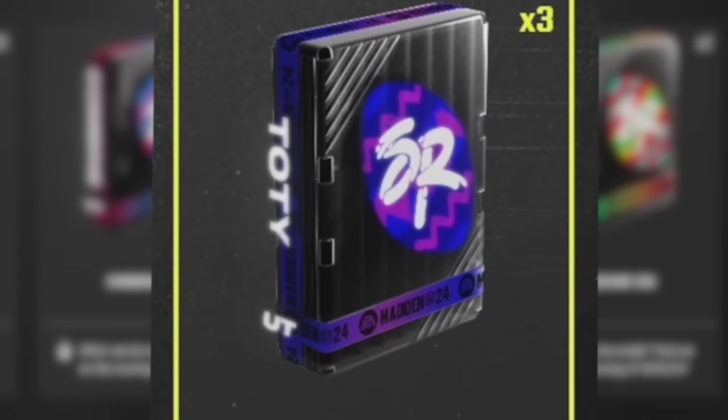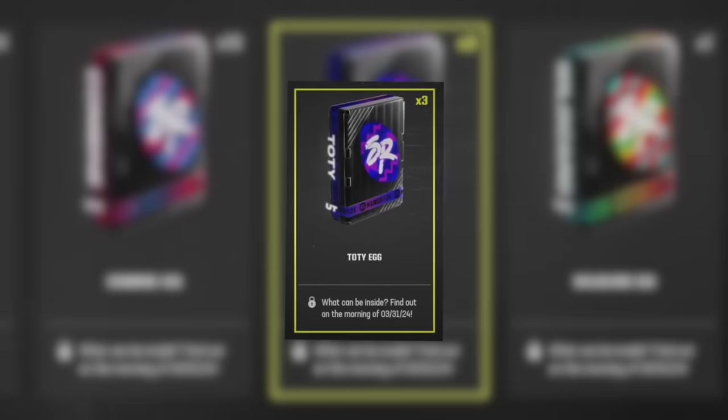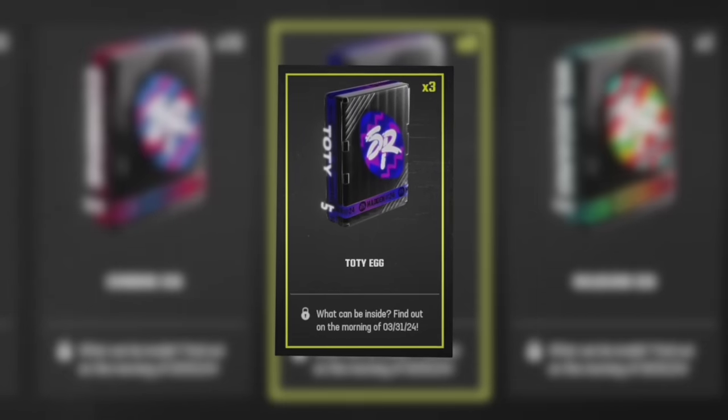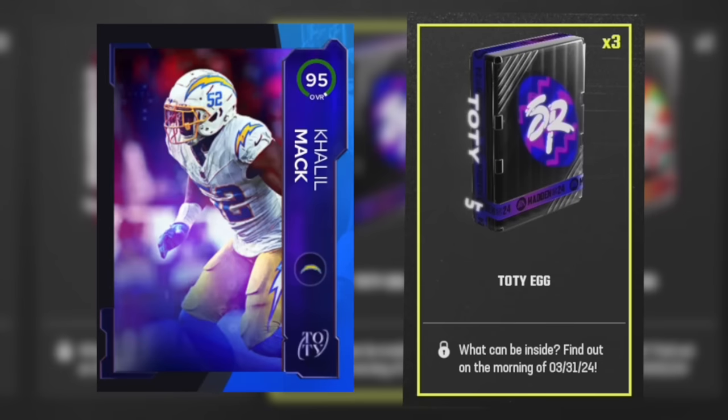Then we have the team of the year egg, quick selling for 4090 chocolates. Obviously this is going to be a team of the year player. The lowest overall team of the year players are 95 overall, so it's pretty fair to assume these are going to be 95 or 95 plus packs. There are no cards lower than that from the team of the year promo, so it makes the most sense for this to be 95 or 95 plus.